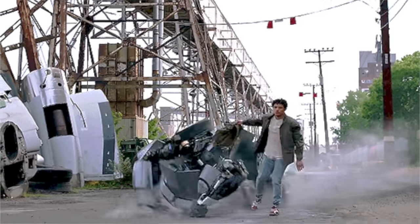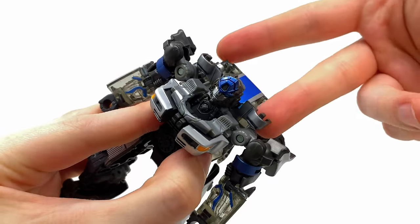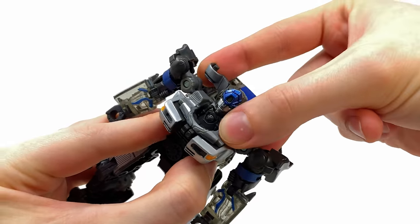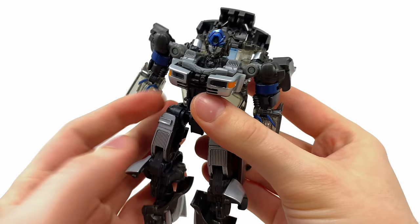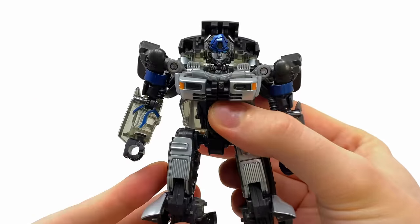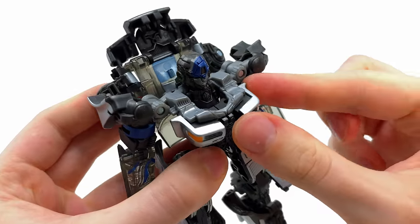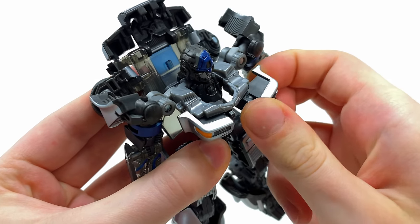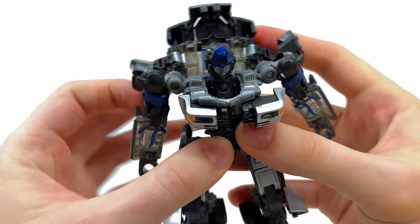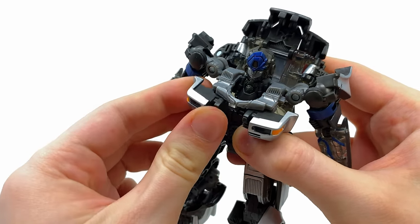Getting into the transformation, the first thing you want to do is come around to the back of the head. Take what will become the headlights in vehicle mode and pull these upwards, setting them off to the back — this is also an optional look for robot mode. Then come to the chest piece, take these sections, angle them outwards, and fold them forwards — there are two double joints there. Do the exact same on the other side, bringing it out and straightening that section.